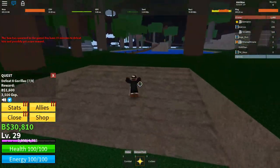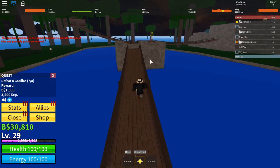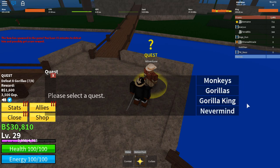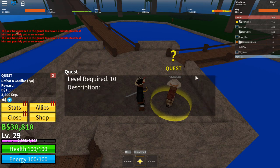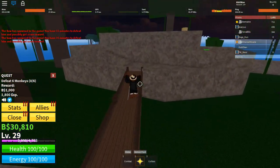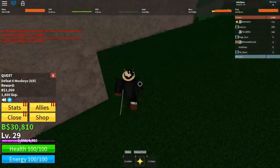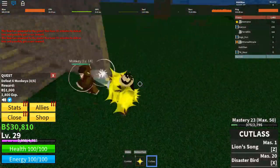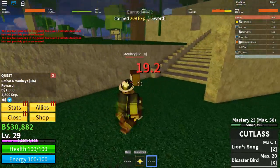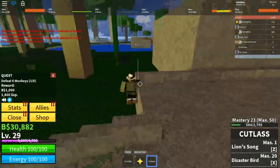Once you're level 10, come over here and talk to this NPC to get a quest. He'll give you three different quests — monkeys, gorillas, or gorilla king. At level 10, you want to get the quest for the monkeys. This method I'm about to show you is a lot easier and more efficient if you have a sword, because the sword gives you the range you need to cheese this quest.